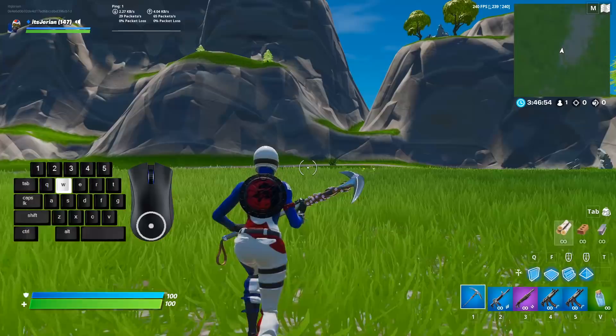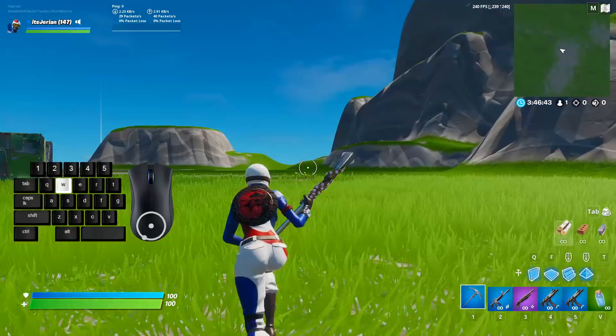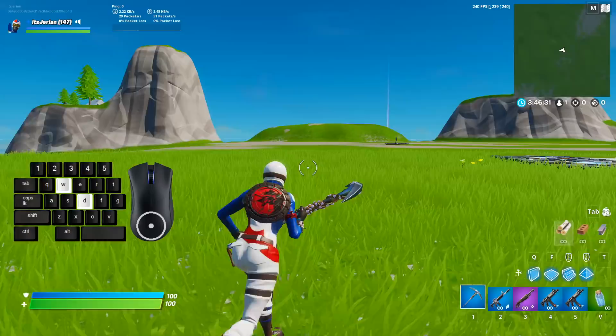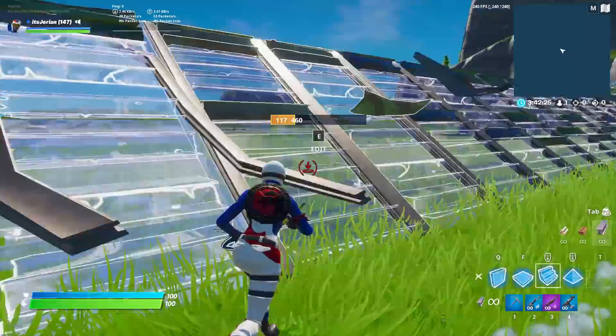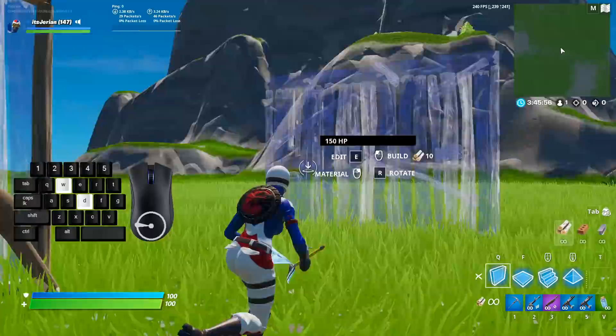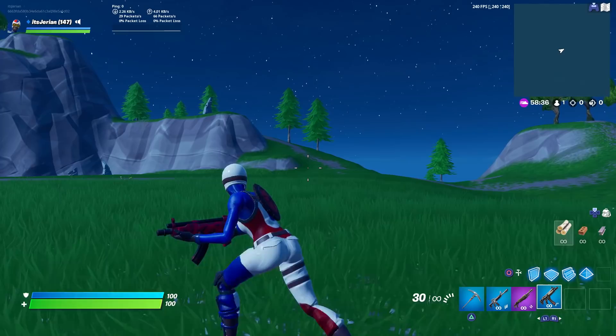So the problem that arises for keyboard and mouse players is that you cannot sprint forward while looking left or right. You need to hit W in order to sprint forward, and since pressing W moves you forward in the direction of your crosshair — aka wherever you're looking — pressing W and A will only make you move diagonally in the direction your mouse is pointed. This results in really awkward situations when you need to build to your side while moving forward.